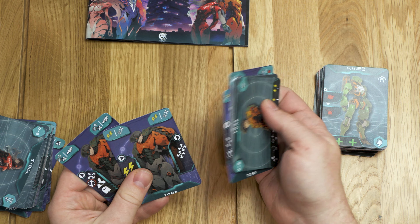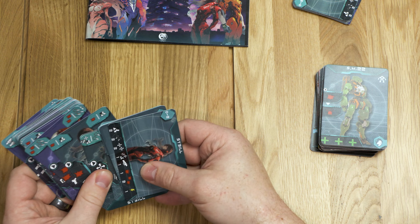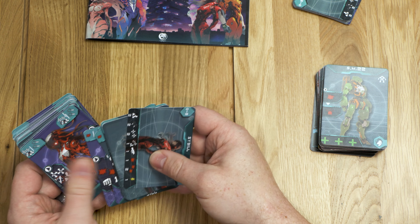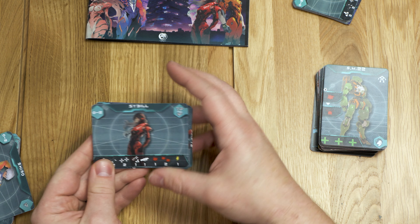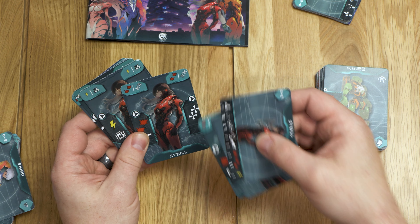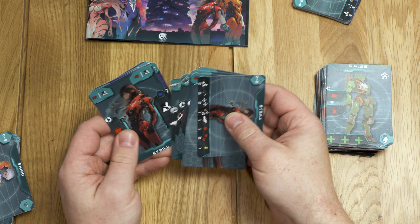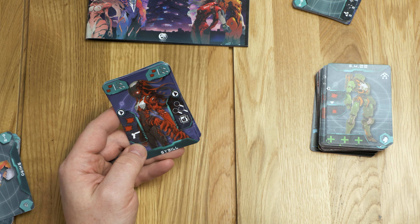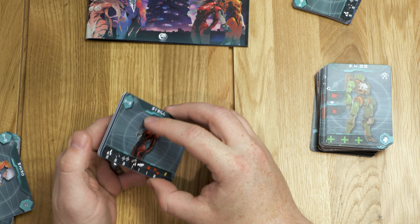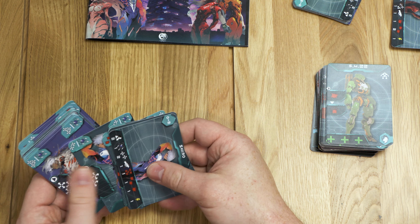So it looks like one character just transforms into that other form - that's his two states. For one of the female characters, I'm wondering if that's her transformation too. Yes, she starts out like this - sideways orientation - and that's her starting state. I don't know what all the symbols mean, but I imagine they cover things like move, ranged attack, investigate, and melee. Eventually she transforms into a very different form, which is super cool. This kind of reminds me of an anime game - Code something-or-other, like a dark souls anime style - it was really fun.